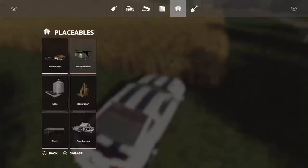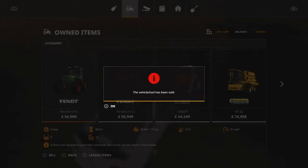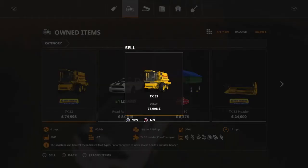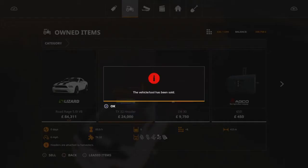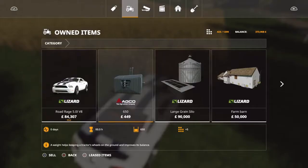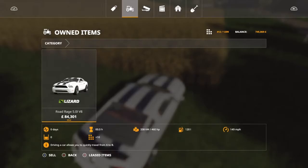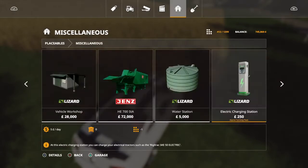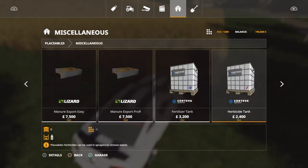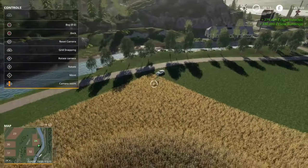To make this money very fast, first of all we're going to sell all of this. Pretty much you can do this on any map — some maps have more placeables. There we go. Now let's go to placeables, miscellaneous, and we'll basically spam all these signs on this land.